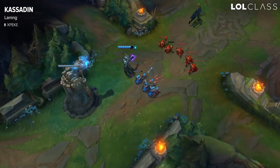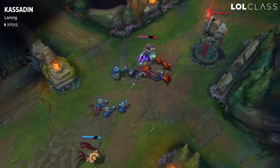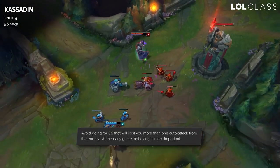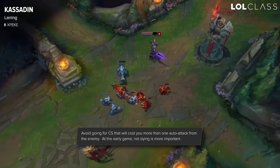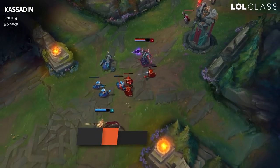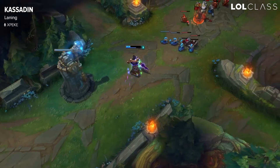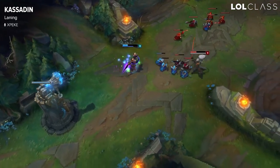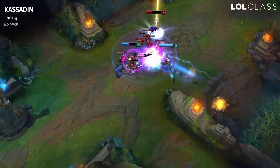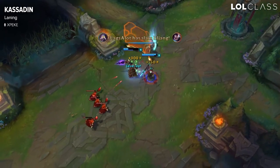When you play Kassadin, expect to get pushed in early. Most champions will end up pushing you to your turret for the first 5 levels until you hit level 6. Try to stay healthy — don't go for CS that will cost you half HP. Just farm the ones that are safe or will only cost you one auto. Try to harass him, and if at some point he's half HP trying to push you to the turret, call your jungler and don't hesitate to use Flash, Ignite, slow him, do your combo, and let your jungler finish him off.